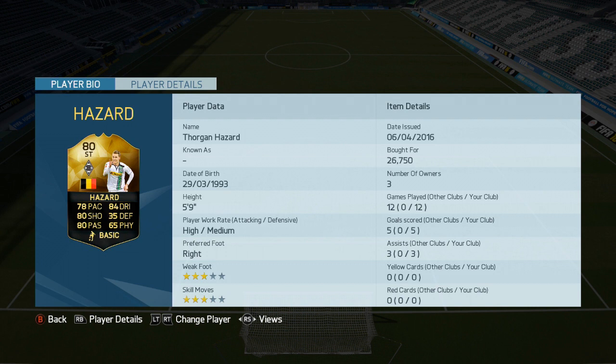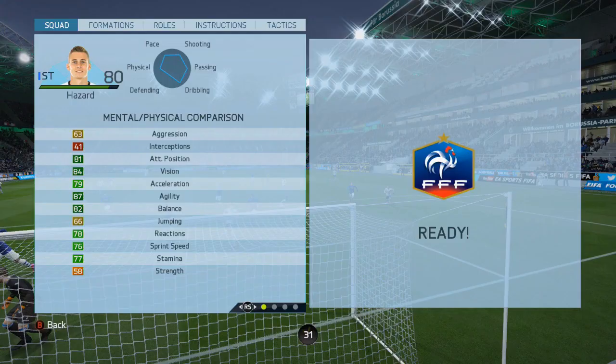Hello, this is Dango1867. I hope you're feeling alright today because I am Tickety Boo. We've got the in-form Thorgan Hazard, player of you, his first in-form of the season — a Belgian international who plays in Germany for Borussia Mönchengladbach.